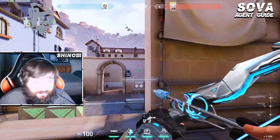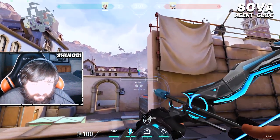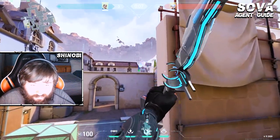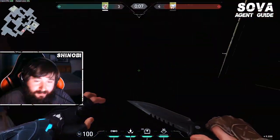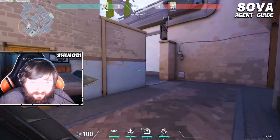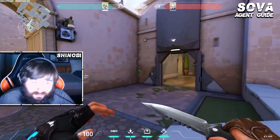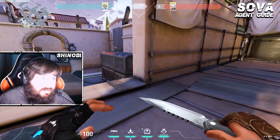Sova is really strong at playing B as the anchor, but if you want to set up a push for your teammates at A, one really strong dart you can do is come onto the heaven area here and aim at this blue sign by the antenna. If you just full charge, jump throw, it's a very fast-landing dart and it'll give you free information outside of gelato. You can combine this with an Omen paranoia or maybe a Phoenix flash and have your teammate run up — it'll give you a lot of space. It's also really good to know if no one's playing outside A main, there's a pretty good chance the enemies are working mid or trying to do a B rush.